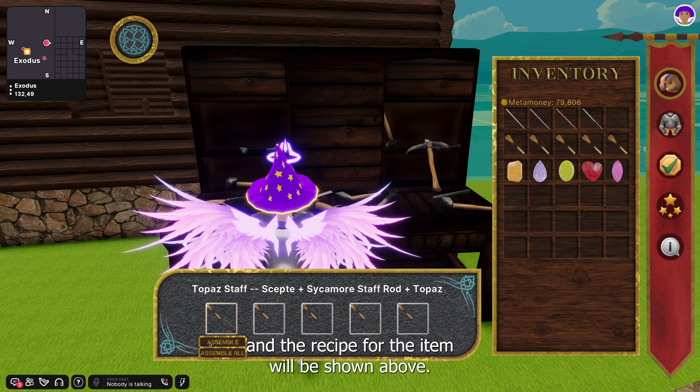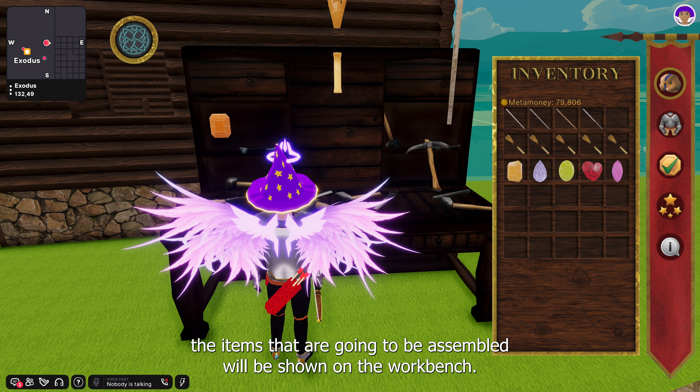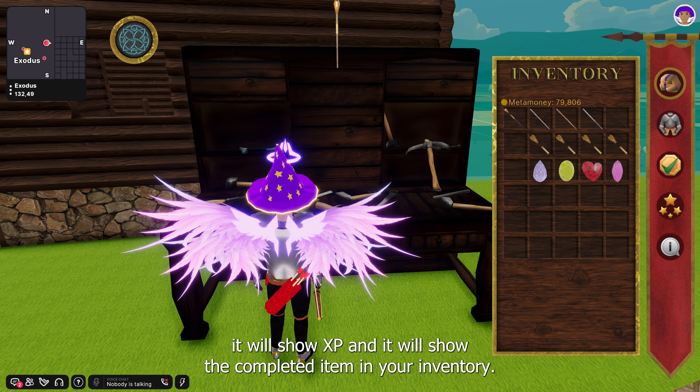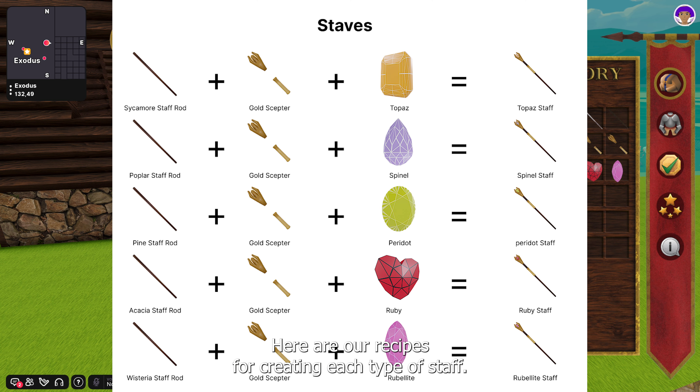I'm going to start with a topaz staff. Each staff is named after the associated gem, and the recipe for the item will be shown above. After clicking assemble, the items that are going to be assembled will be shown on the workbench. When the assembly is complete, it will show XP and the completed item in your inventory.